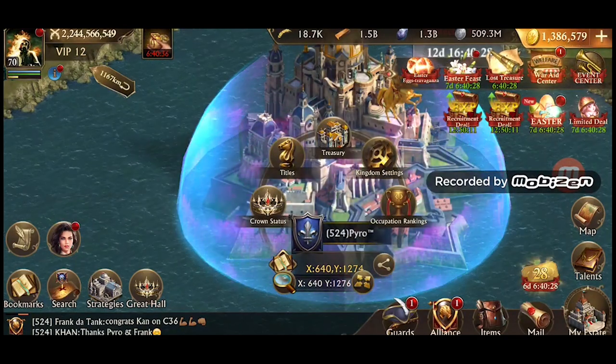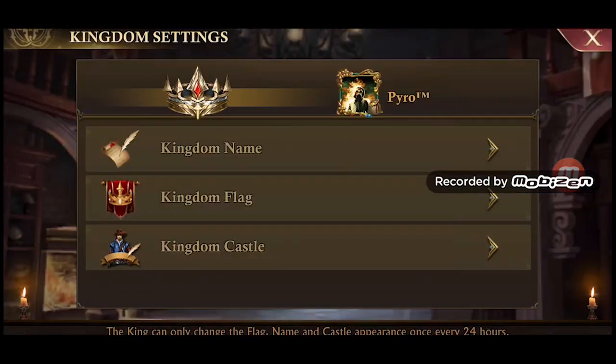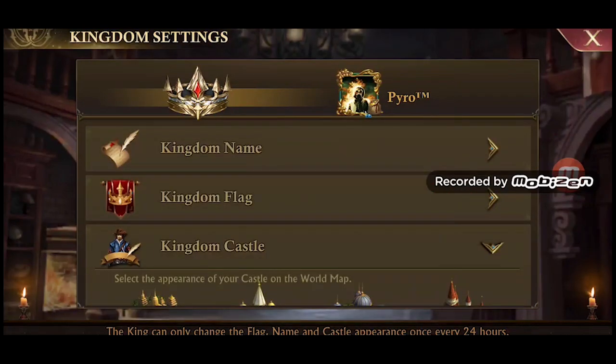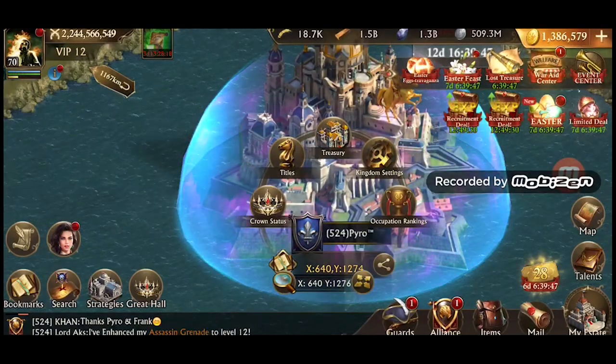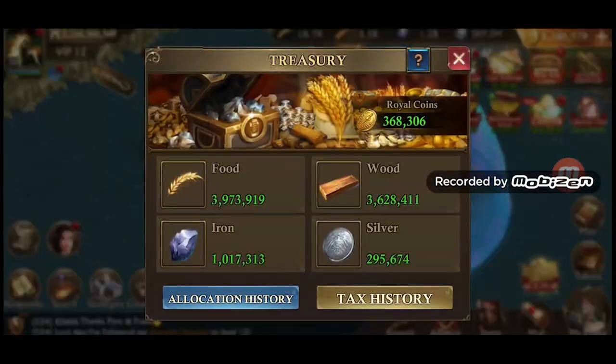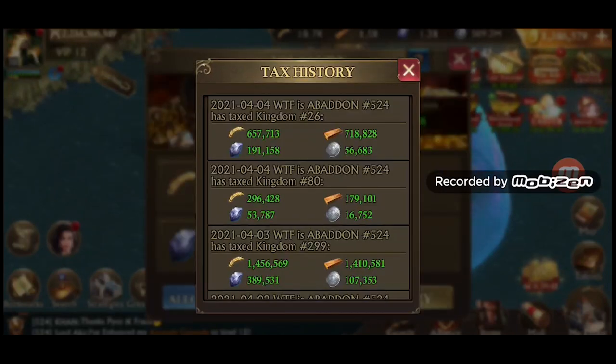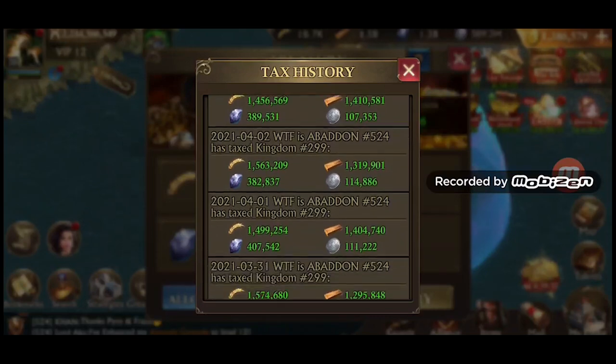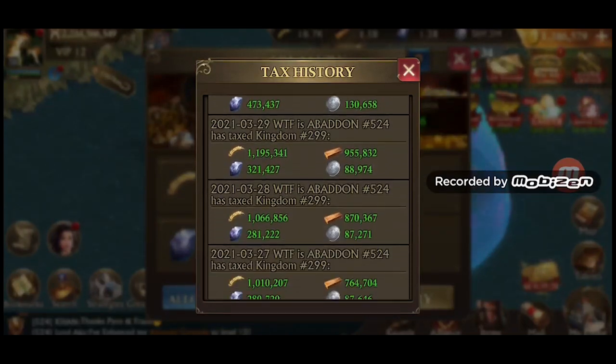From the throne menu, click kingdom settings to make changes to your kingdom. You can change the kingdom name, flag, and castle appearance as it will be seen on the world map. From the treasury, you can view taxes conquered kingdoms pay to your kingdom, as well as the resources given out to people in your kingdom from the treasury. Note: taxes are collected as trade fees when conquered kingdoms trade resources to other players within their kingdom.